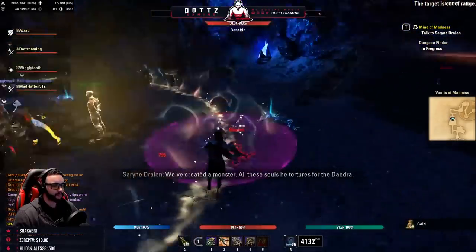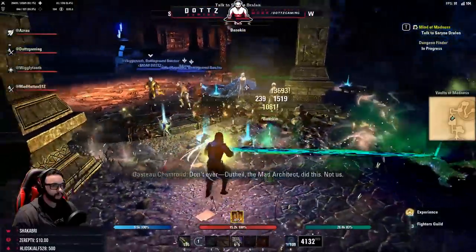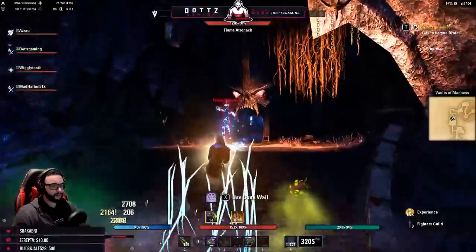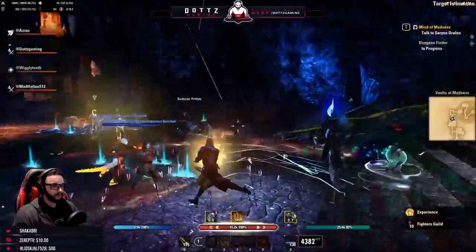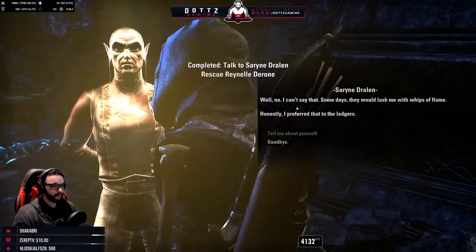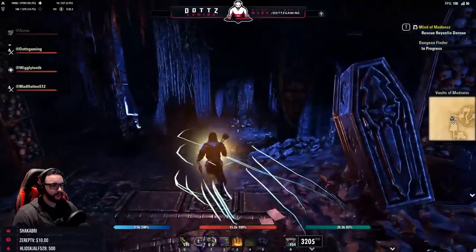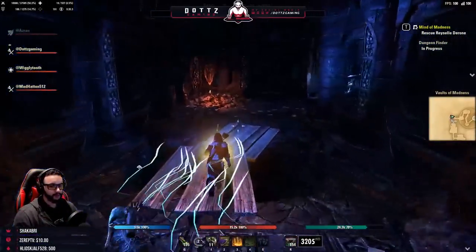We only have a couple more bosses left — actually this dungeon is surprisingly long. Our tank pulls some ads from the next room to give us something to do while waiting for the quest dialogue to finish. Once the NPC is ready to talk to us, we blast through the quest dialogue and move on. Thankfully we won't have as many ads to deal with in the corridor because we pulled them in while waiting.